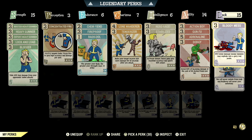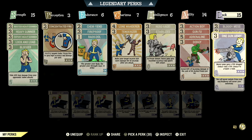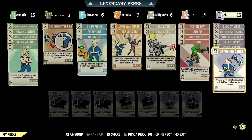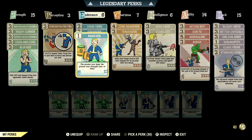Over in Luck we have 15, so we can have Bloody Mess maxed out — 15% bonus damage and enemies may explode in a gory red paste. We have Better Criticals maxed out — VATS criticals now do a plus 100% damage. We have One Gun Army maxed out — heavy guns gain a 12% stagger chance and a 12% chance to cripple a limb. We have Serendipity at 1 star — below 30% health, gain a 15% chance to avoid damage without power armor. We have Class Freak maxed out — negative effects from your mutations are reduced by 75%. And we have Starched Genes maxed out — you'll never mutate from rads and RadAway will never cure your mutations.